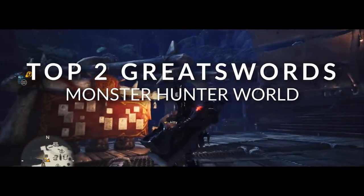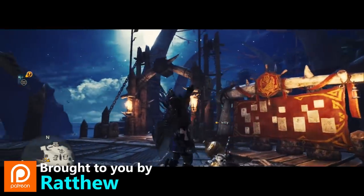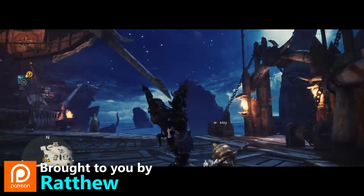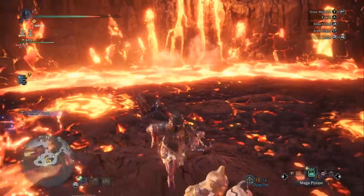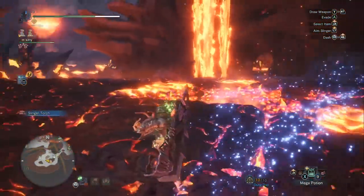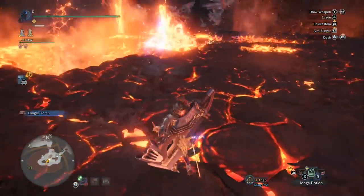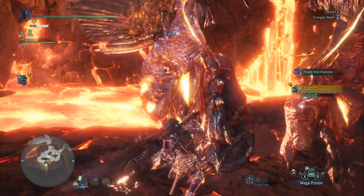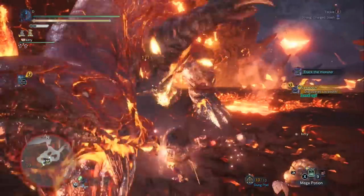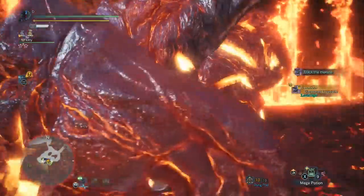Hello everyone and welcome to my tier list for greatswords in Monster Hunter World. Greatswords are one of the slowest weapons in the game, which means they aren't good for proccing ailments and they're not good for elemental damage. Capcom could make exceptions if they gave a greatsword like 1,000 sleep damage or 1,000 elemental damage, but we don't have anything like that in the current meta.